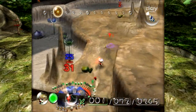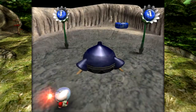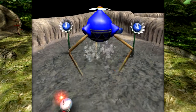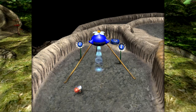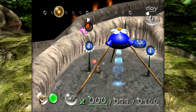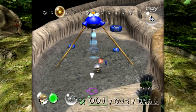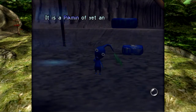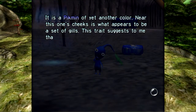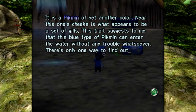Normally, what's interesting is this space float is inside the breadbug, so as the breadbug goes around the different areas of the map, you'll see the star moving. That was something difficult for my young self to figure out - how is this part moving around and why is this enemy carrying it? We've discovered a blue onion. Near this one's cheeks is what appears to be a set of gills. This trait suggests that this blue type of Pikmin can enter the water without any trouble whatsoever.